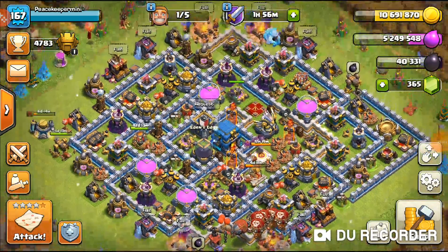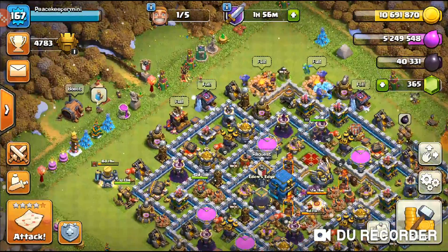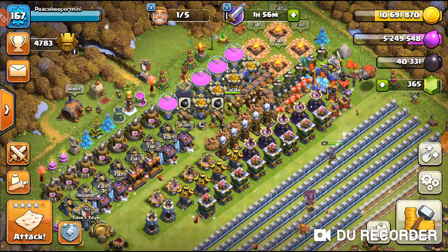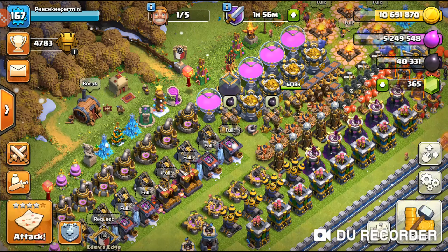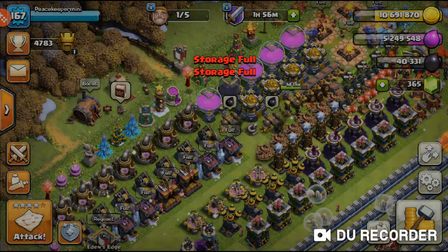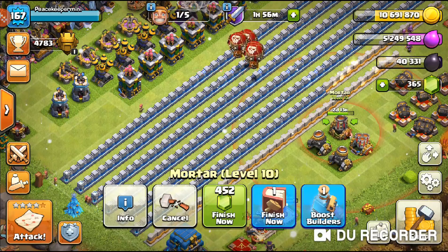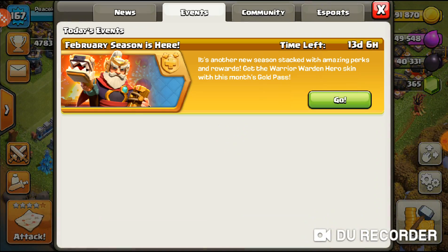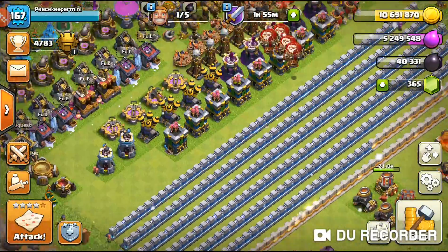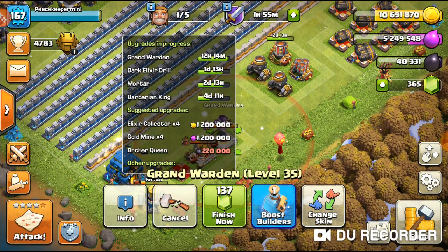Welcome back to the Town Hall 12 Let's Play series. We only have one build but something interesting to do later. We have a free rune of elixir, and I used a build potion from one of the events that Noctilone finished. We're going to use that build potion mainly to cut down the time on the warden a little bit.